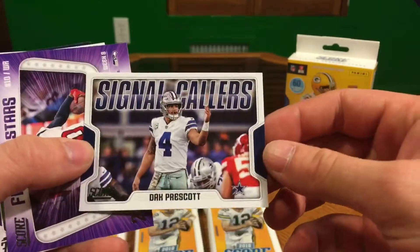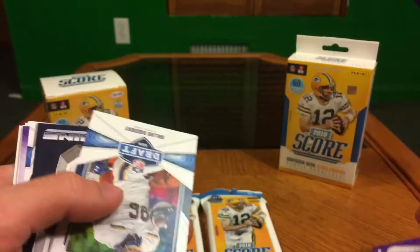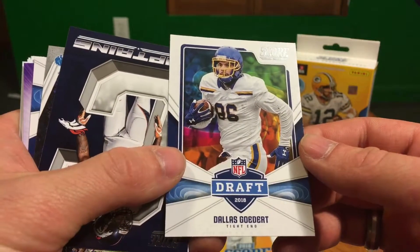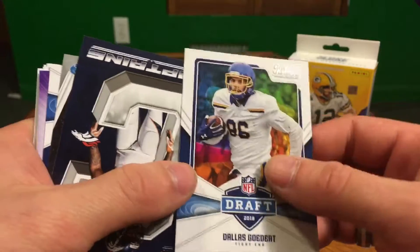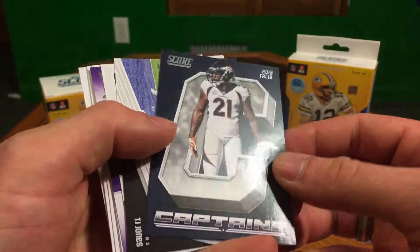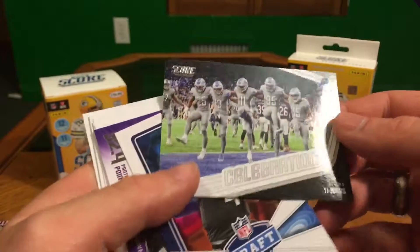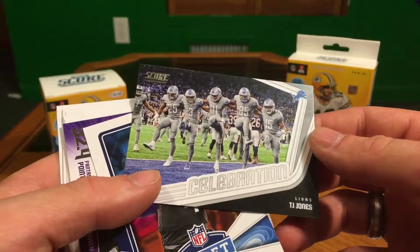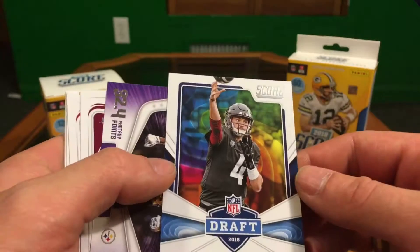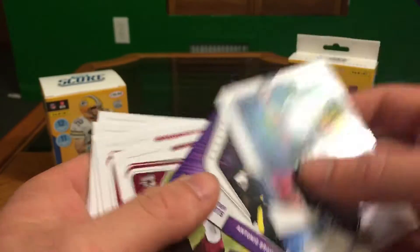Dak Prescott. DeAndre Hopkins Fantasy Stars. Dallas — sounds like Joe Dirt. Captains — this is Tlaib. Lions TJ Jones Celebration — it's cool, you get a lot more inserts in the hanger packs.